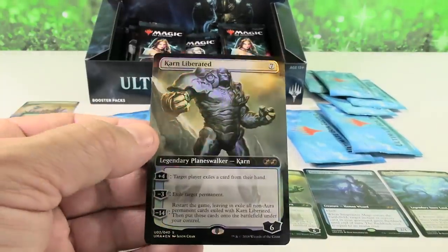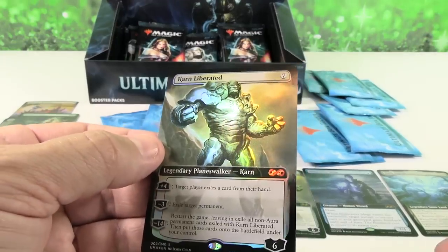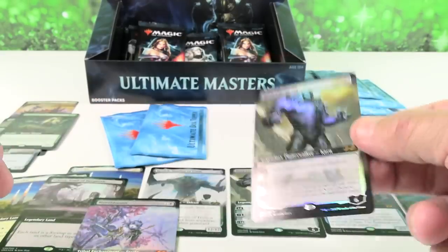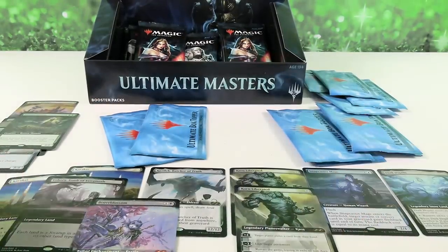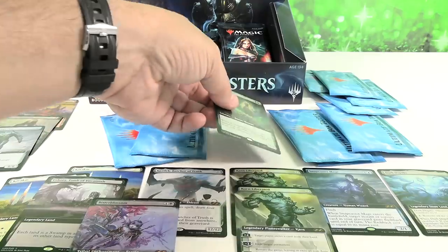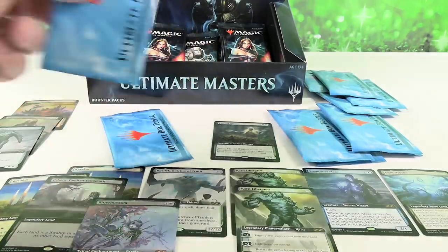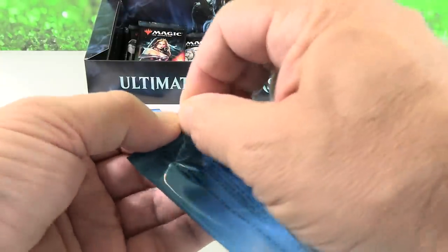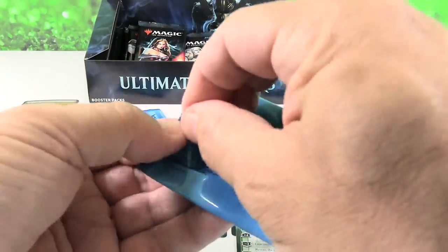Karn Liberated — second Karn! These have been some great pulls so far, that's just phenomenal. Another Karn — that's the third Karn now. No Lily, no Cavern of Souls — three Karns total that we've opened. No Noble Hierarch, no Demonic Tutor.